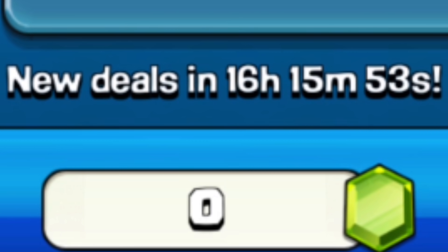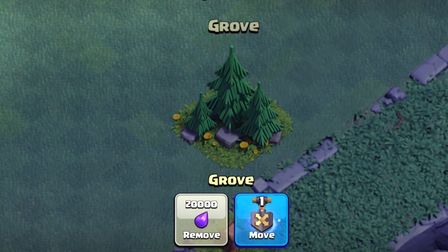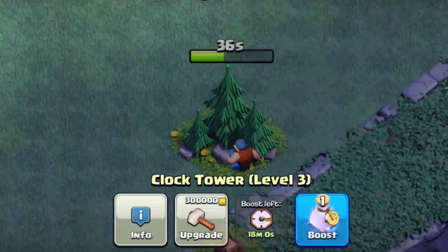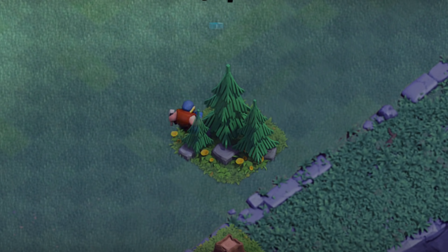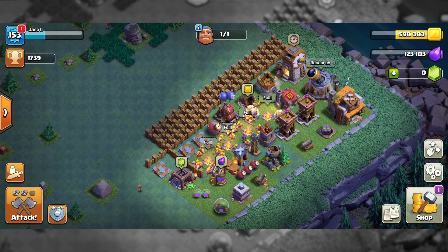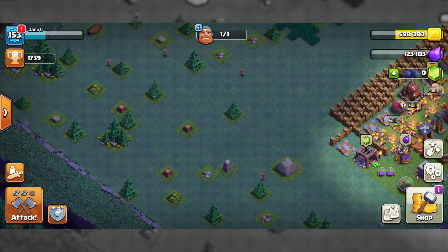Since time was ticking and I had to quickly get the gems, one of the first and best ways to get gems fast was to remove all the obstacles — not the usual slow way, but the turbo way. What I mean by that is the Guinness World Record breaking way. In order to get many obstacles, I built my Builder Base as tiny and tight as possible, and as you can see I have a ton of obstacles.